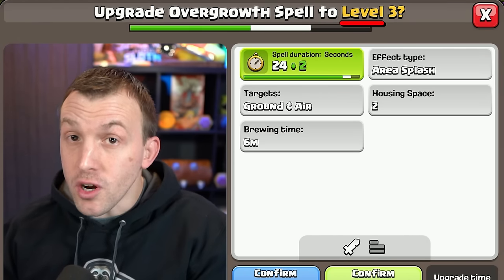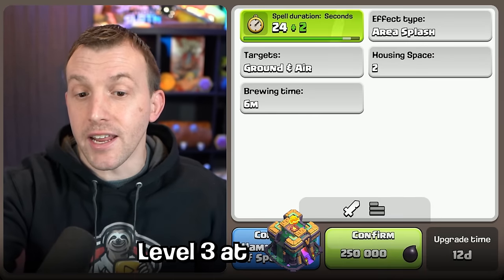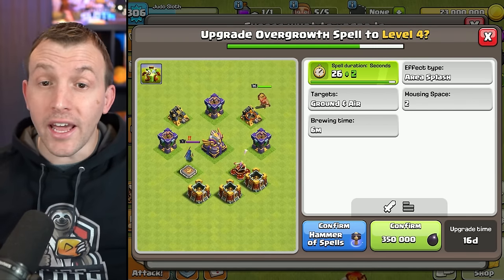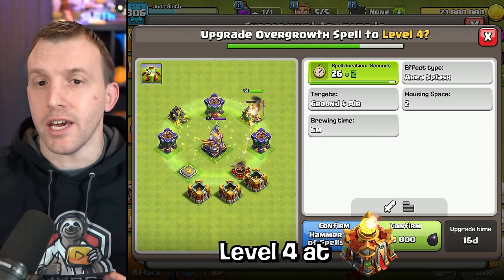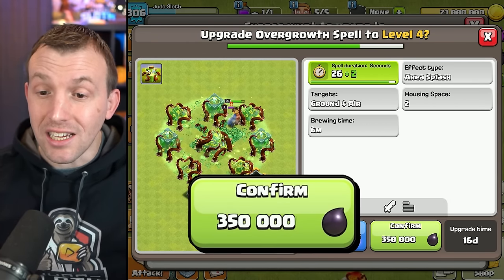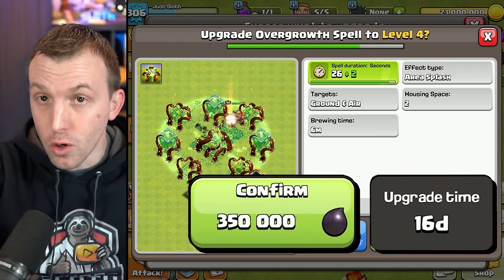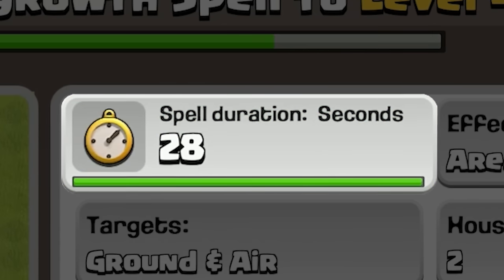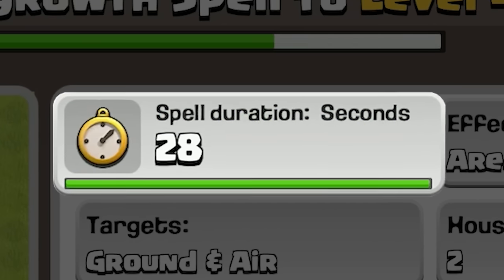You can then upgrade to level 3 at Town Hall 14, providing another 2 seconds, and then the final level 4 requires Town Hall 16. This will cost you 350,000 Dark Elixir with 16 days to upgrade. Once you have done that, you get the maximum of 28 seconds to tangle up the defenses.